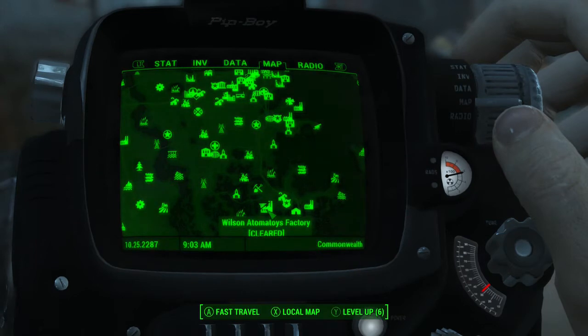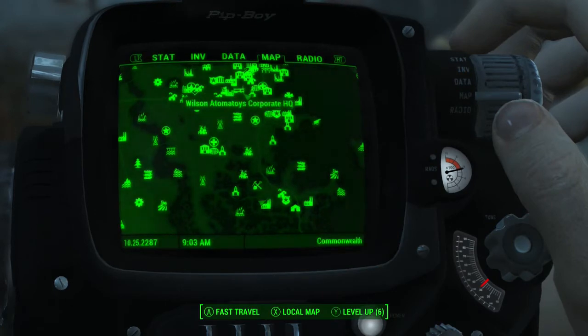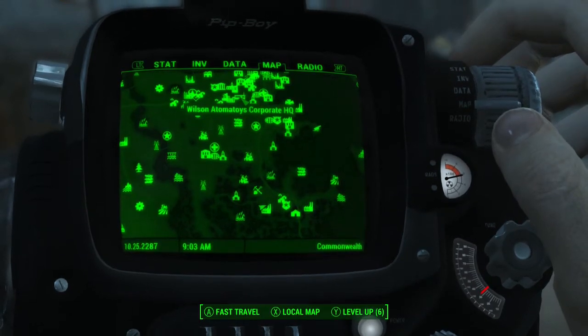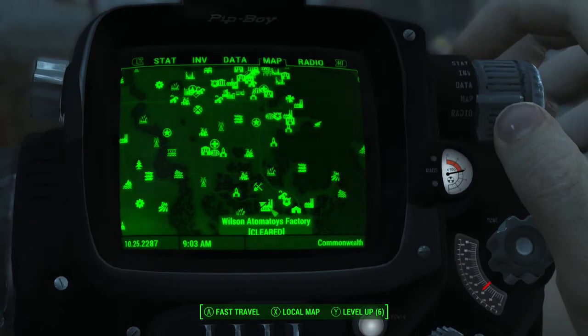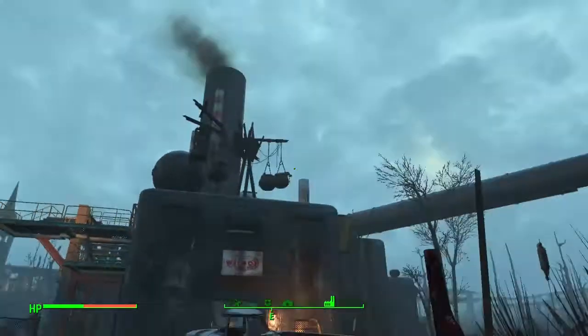Do not get Wilson's Adamatoys Factory confused with Wilson Adamatoys Corporate Headquarters, where there is also a bunch of steel and springs located — you guys could just go there on your map and you will definitely find it. Now here at Wilson Adamatoys Factory, once you guys are here it should look a little something like this.